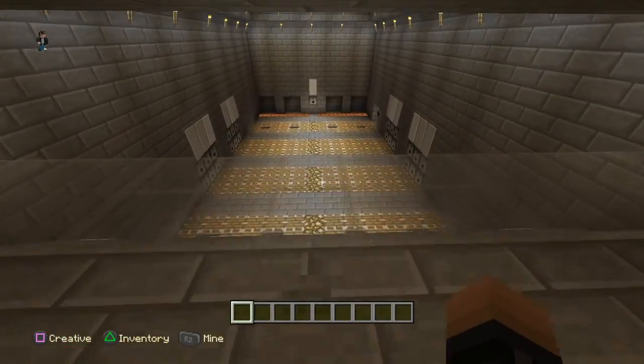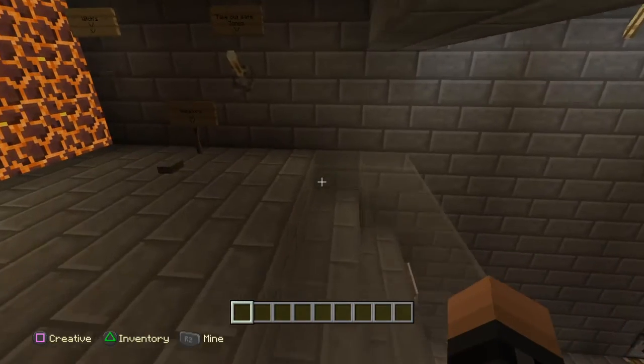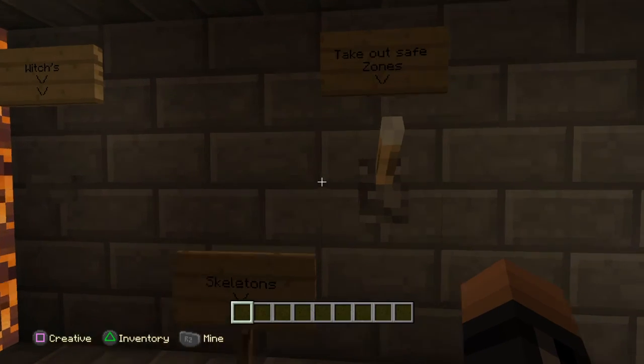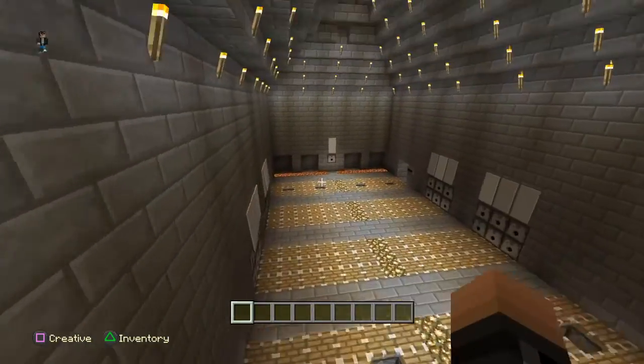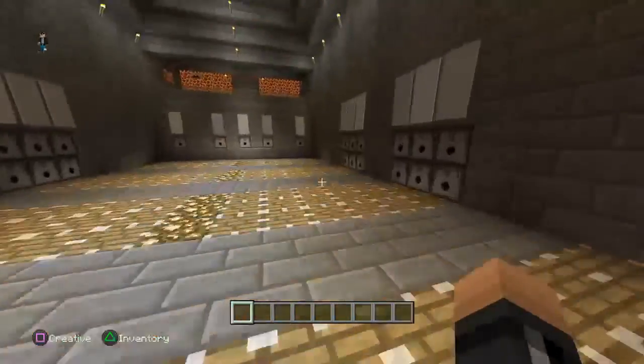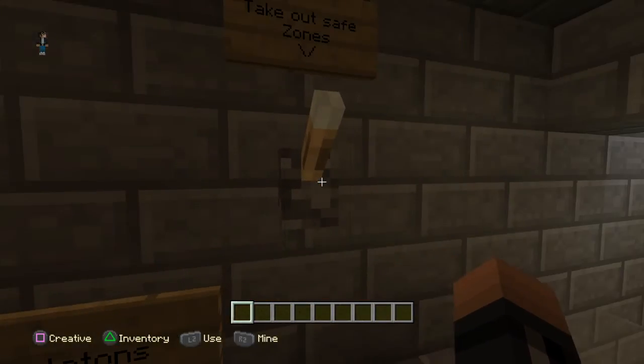So you come in. Looks cool and everything. And that's the arena. These back here — these are safe zones. Those are safe zones, so you can take them out.